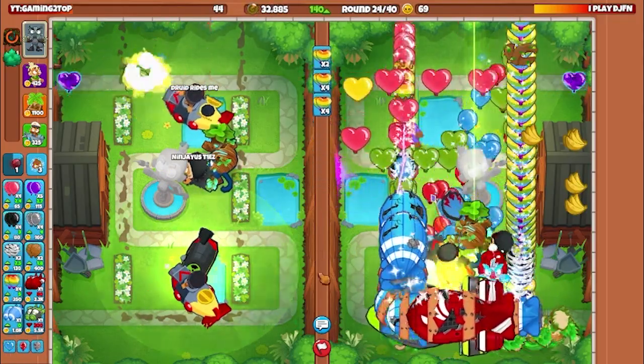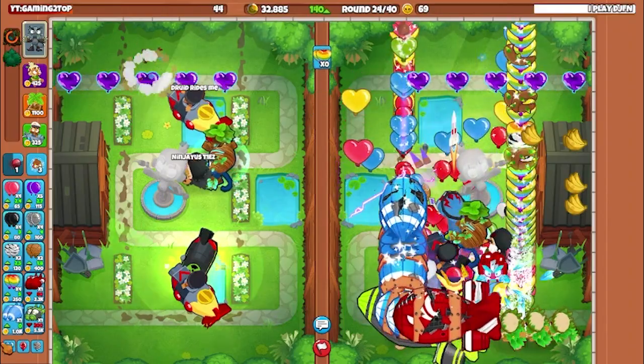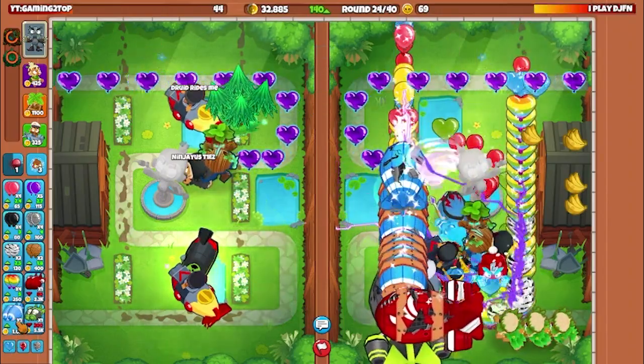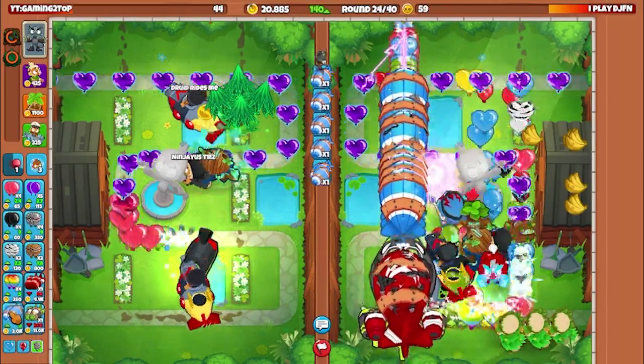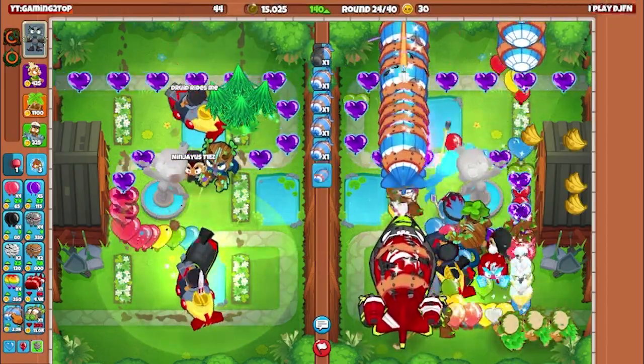Now we are selling Monkey Wall Street and sending regen rainbows — obviously not the best play but I'm sure he is dead. Look how laggy this game is becoming because of our regen rainbows — 50,000 regen rainbows round 24. He is going down. I hope you enjoyed this one — hit the like and subscribe button guys, and see you in the next one.